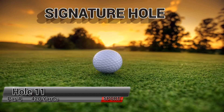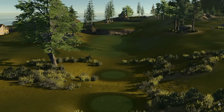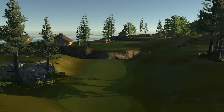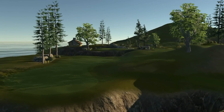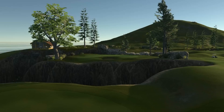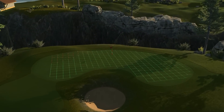The signature hole on Redemption is the par 4 420-yard 11th hole. Two narrow inlets divide the fairway. Depending on the wind, the second fairway is drivable, but as with so many of the holes on this course, you need to find the fairway — failure to do so can bring the second inlet into play to a far greater degree. The green is not overly large, and a third inlet awaits you behind the green if you play your approach shot too long.